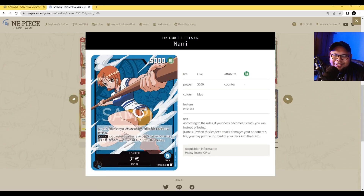Let's take a look at all the blue cards — this is going to be a very interesting color in OP03 because of this leader right here, the lovely Nami. Nami is going to be very, very powerful. I already talked about Nami in another video covering all the leaders, so the link will be in the description. But to briefly summarize: it's a 5000 power leader, and if your deck gets to zero cards, you win the game. All of the blue cards have a lot to do with milling yourself out, which is fantastic. Dawn 1: when this leader attacks or damages your opponent, you may put the top card of your deck into the trash.